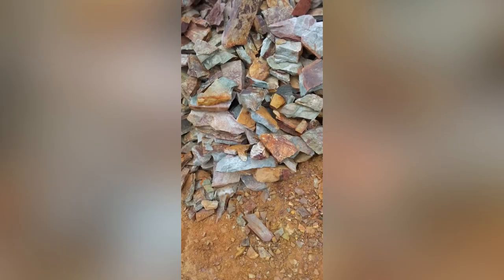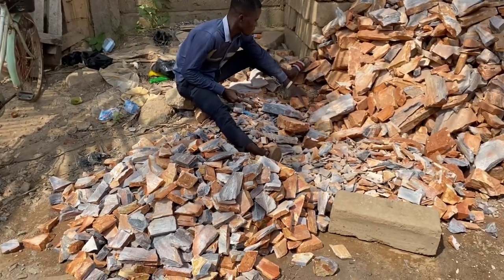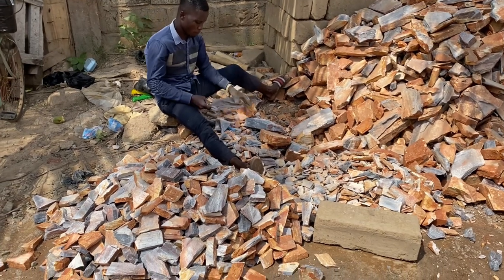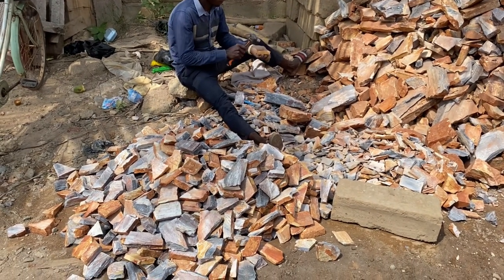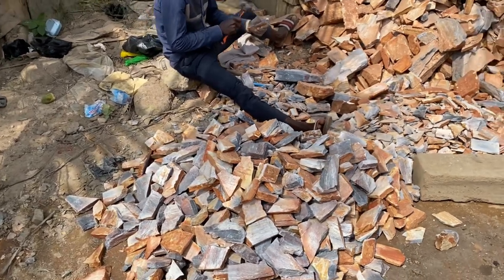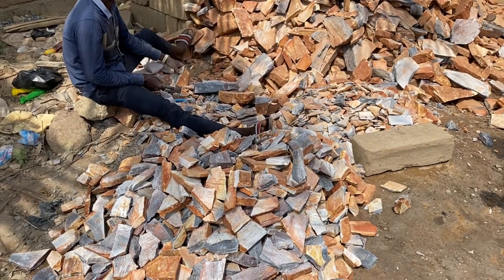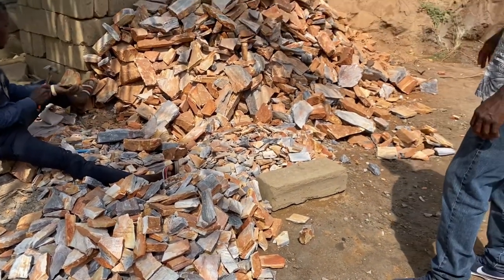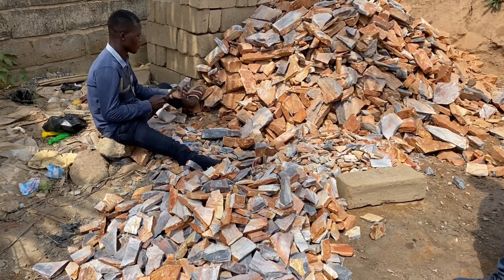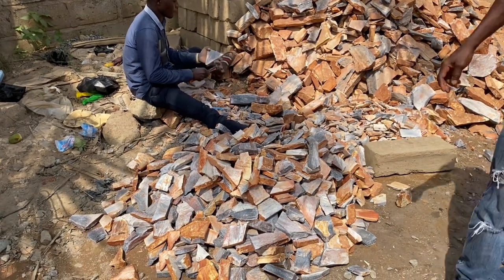Once you have decided on the color and bought the stones, the next thing is the breaking or cutting of the stone to appropriate sizes for laying. You have two options: the hand cut one, which is being done on screen now, and the machine cut one. I decided to go for the manual option because I prefer the imperfections that come out when you hand break it — it gives a more natural look. The machine cut ones would make it look like tiles because of the perfection with the cutting.